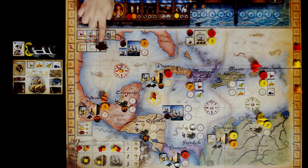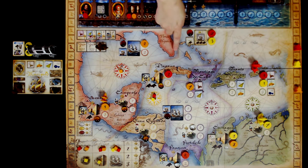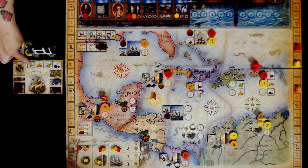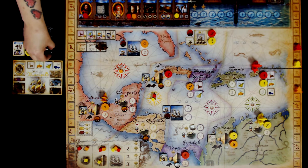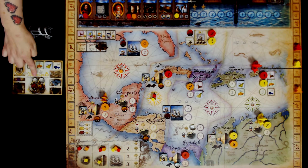The game will end when there have been three voyages and everyone has resolved all of their discs. Players will have their score based on defeating galleons, troops, or conquering towns. Players also receive points for sets of commodities — you need different types, so if you had one type you'd get two points, with eight, sixteen, and twenty-six if you had four different types. You can collect multiple different sets; they just have to have different types in each set. Players also receive points for any silver, gold, and jewels collected in their treasure chest — you would then reveal what you have, getting points for each piece of treasure.